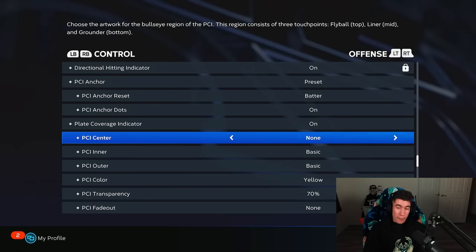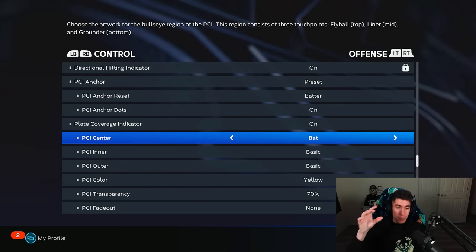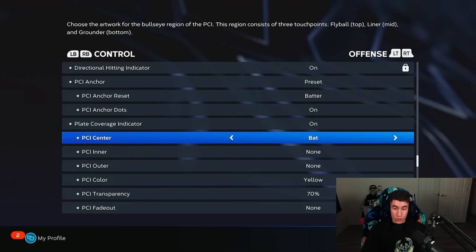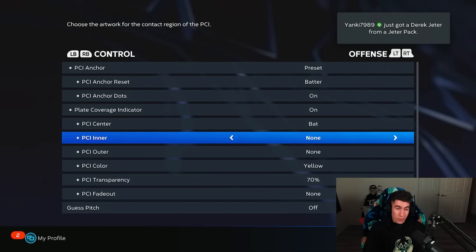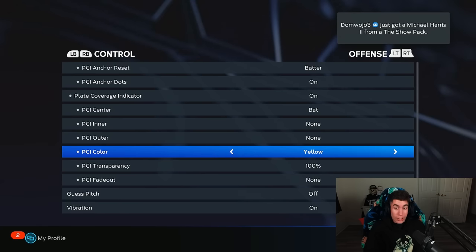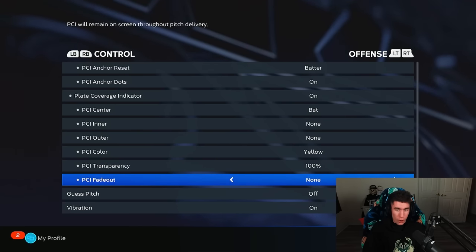For PCI center, you've got some options. In the past I've done diamonds, circles — usually not altitude. But this year I'm going to set it to the new bat PCI center. My inner I'm going to set to none, and my outer I'm going to set to none. The PCI is personal preference, whatever you're most comfortable with — I'm changing mine all the time. If I'm in a little bit of a slump, changing it sometimes helps me get out of that slump. I prefer using the color yellow for mine, and a lot of this customization really is personal preference. I set my transparency to 100 with no fade outs.